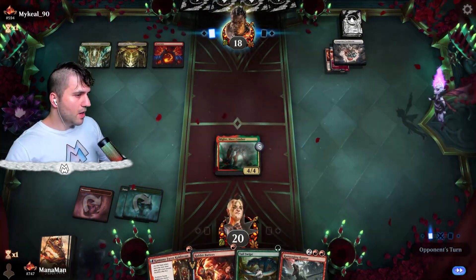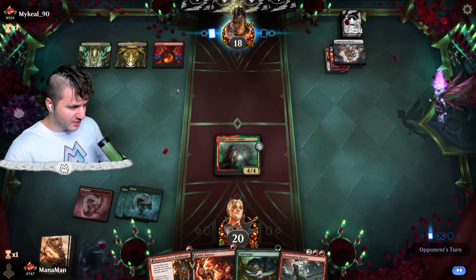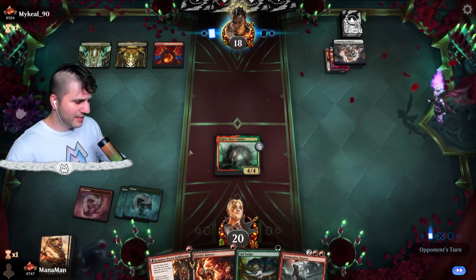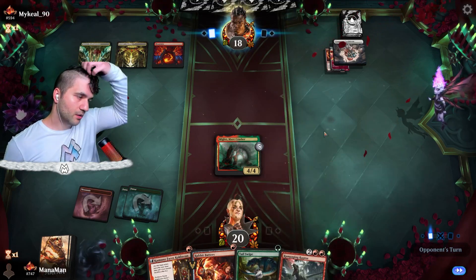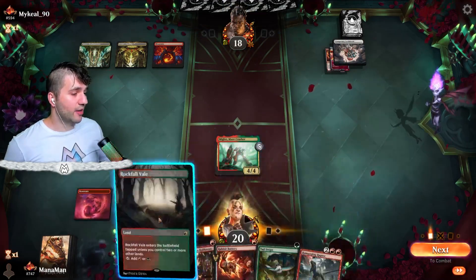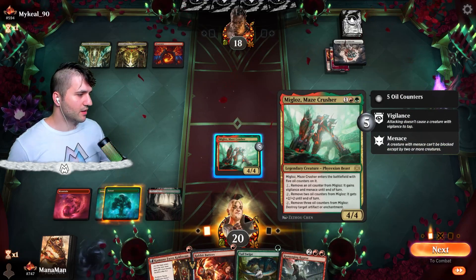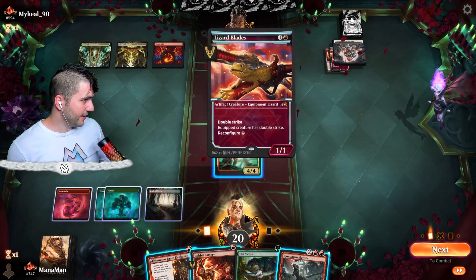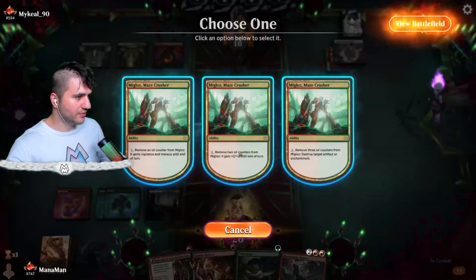Ba-bam. Hopefully they don't get rid of this thing. This has to be the up-the-beanstalk control type of build. Even if they get rid of the Maze Crusher, we still have a decent amount of firepower. I do hope we get into another red source just because of Rampaging Raptor. We get a Rockfall Veil, which is beautiful — if I remove the three oil counters from here, I can destroy the target enchantment. I think we're going to do this rather than going in for Rampaging Raptor, so let's take the Crusher and kill this Temporary Lockdown.